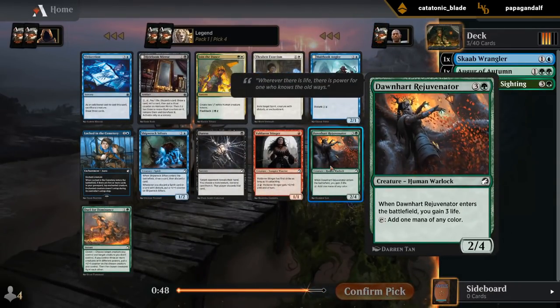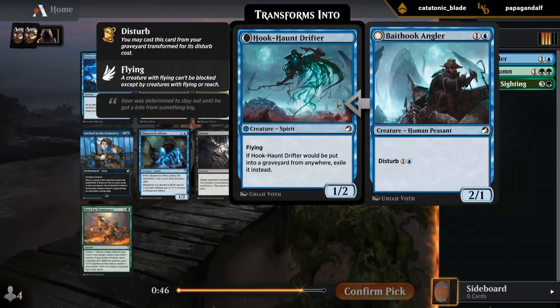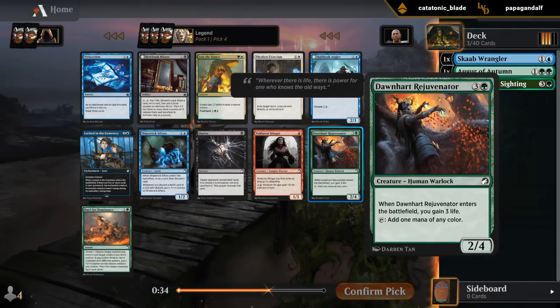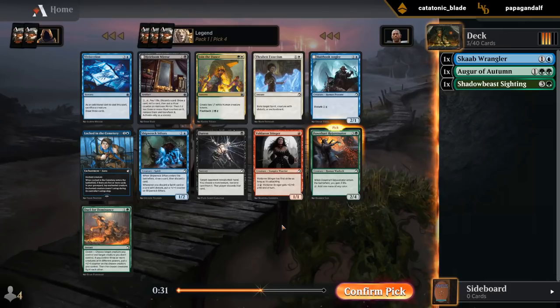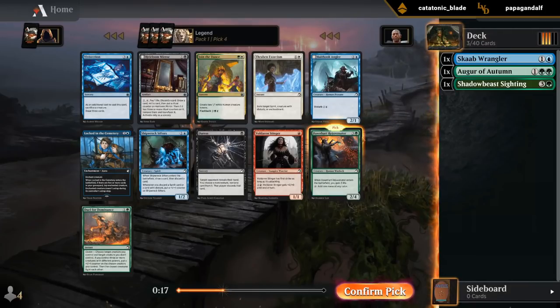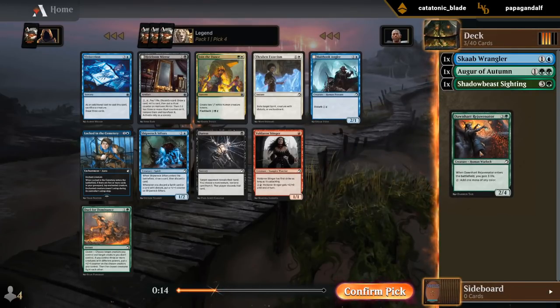I think I'll go with the Rejuvenator here. I also like the Bait Hook Angler a fair bit as a good two-drop. There is a Duel for Dominance, which should be okay in a deck with lots of creatures where getting to Coven is not too difficult. But I kind of want to lean more heavily into the ramp angle. Blue-green is all about ramping, casting big flashback cards, so the extra mana from Rejuvenator will come in handy. Vivisection is going to be much better in blue-black than blue-green, as we'll have more sacrifice fodder.